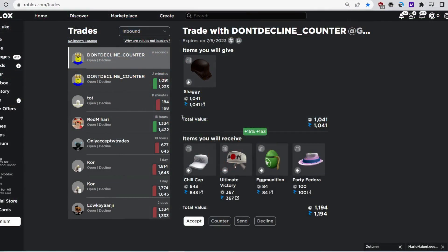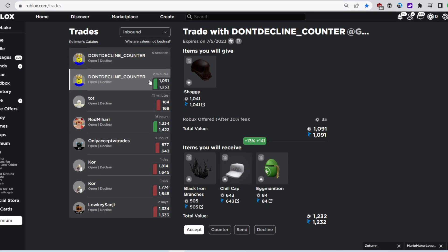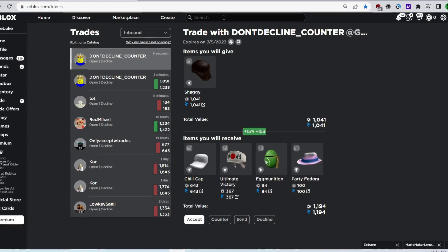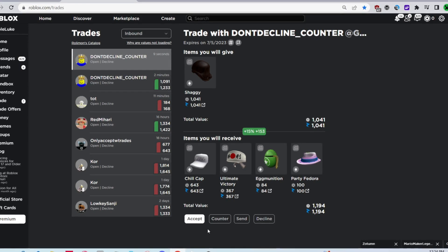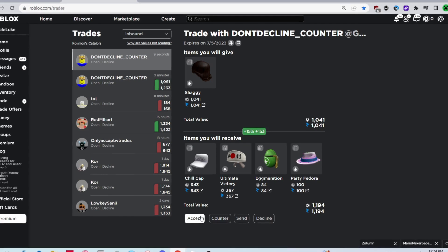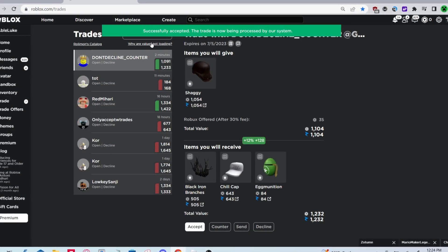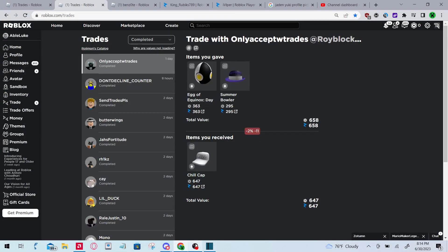After a little bit of discussion we agreed on the trade, but I actually didn't have Robux so I accepted this one. Overall it's a great trade — a great down-overpay on Shaggy. Considering the fact I got Shaggy in a downgrade, this is really good and it adds on to our profit. There we go.